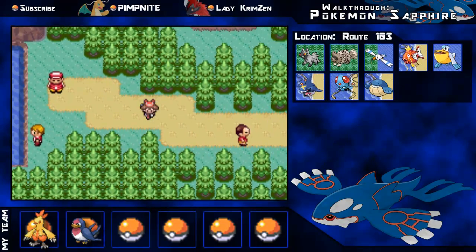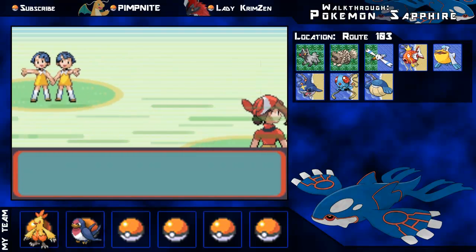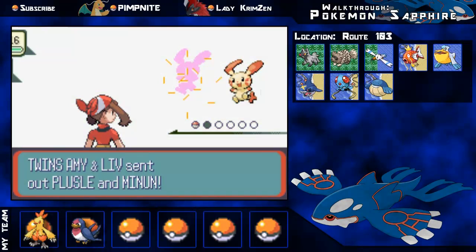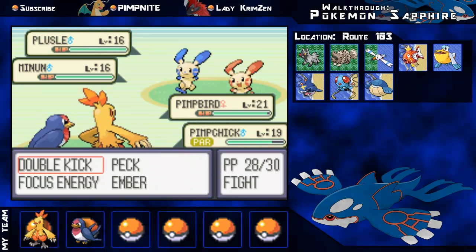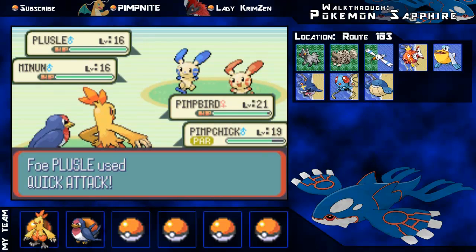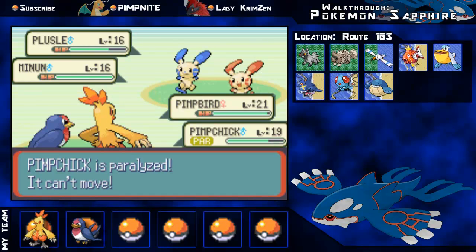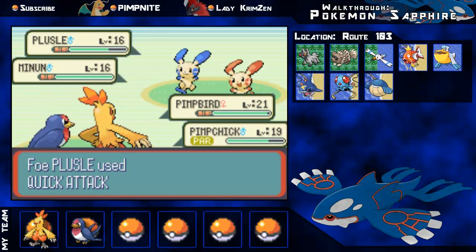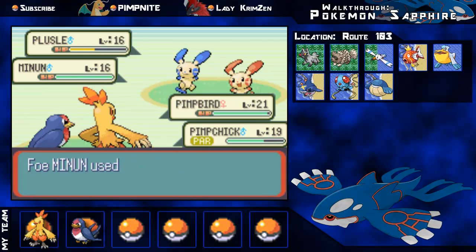I get 600 bucks from that trainer. Now I'm versing the Twins - Amy and Liv have a Plusle and Minun. I hate these things so much. Wing Attack and Ember are probably the best two attacks I can use against them. They've got priority moves with Quick Attack and pack Thunder Wave, so you might want to bring paralysis heals. Wing Attack is not very effective, so this is going to be a bit of a long match.